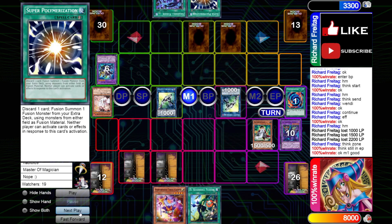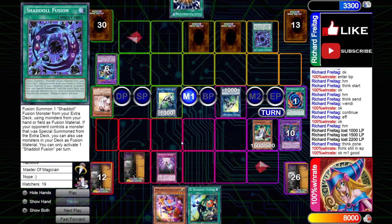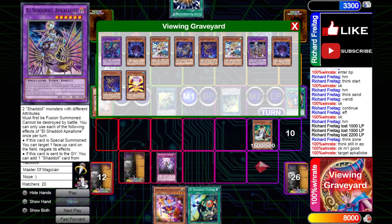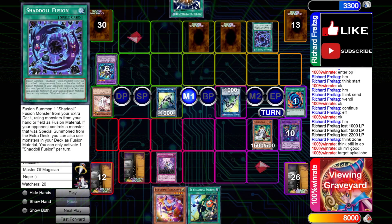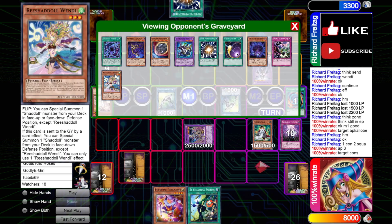Our opponent is going to turn their Winda into a Gravity Controller. He just needs to get it off the board for Shadal Fusion I suppose. We chain Resh Shadal Incarnation — I forgot we had an Apglone in the Graveyard. We can bring back Apglone. Whatever our opponent summons — if he summons his own Apglone or his own Construct, it's going to be Chain Link 1. Our Apglone is Chain Link 2, and then we're able to negate whatever he summons.